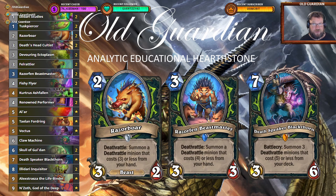Deathrattle Demon Hunter's forte is to beat slower decks, because they just can't answer all the threats you can present, and you keep pushing through until they crumble. Against faster decks you need some defenses, which is why two copies of Deathshead Cultist right now is absolutely mandatory. I also like Kurtrus Ashfallen for faster matchups, because it can clear some boards and swing the game in your favor.